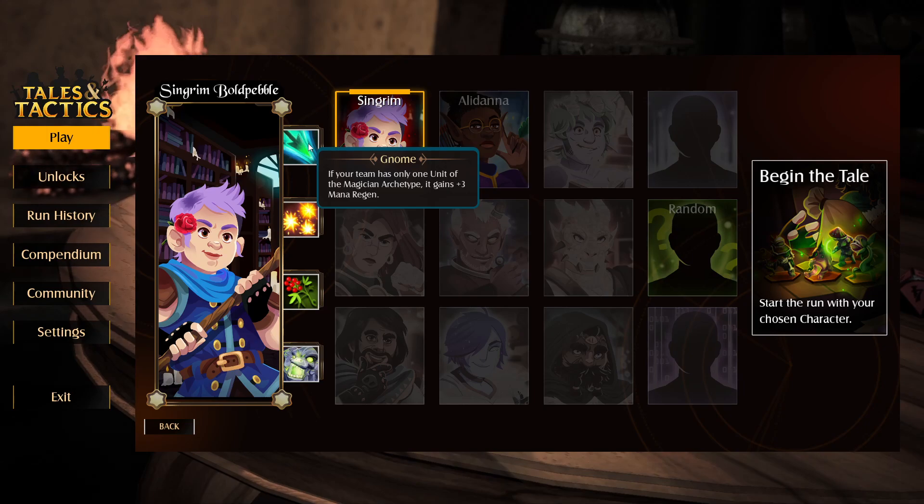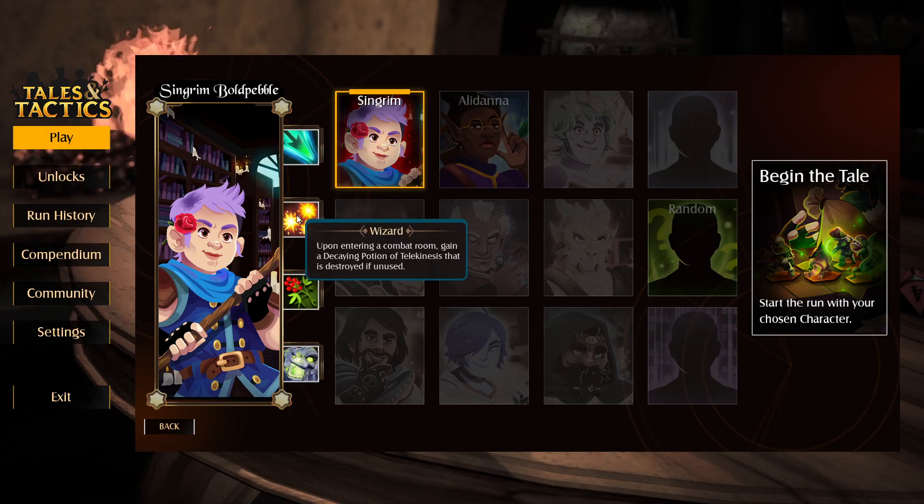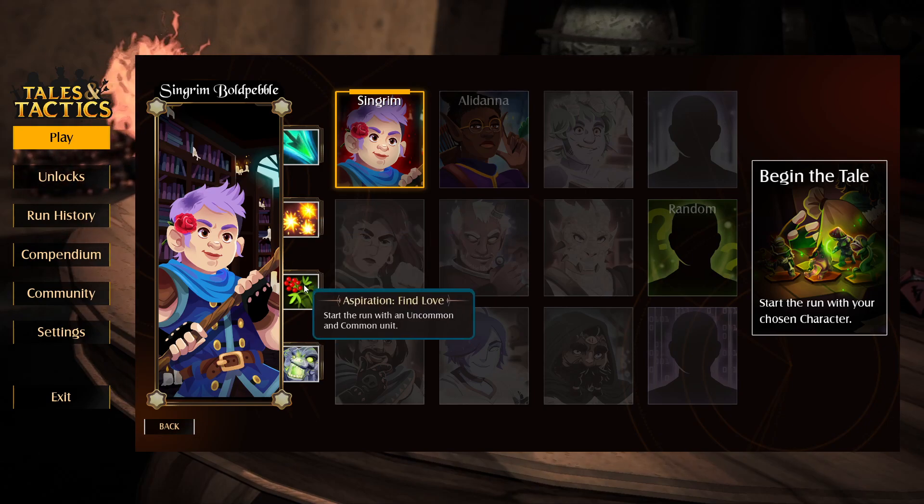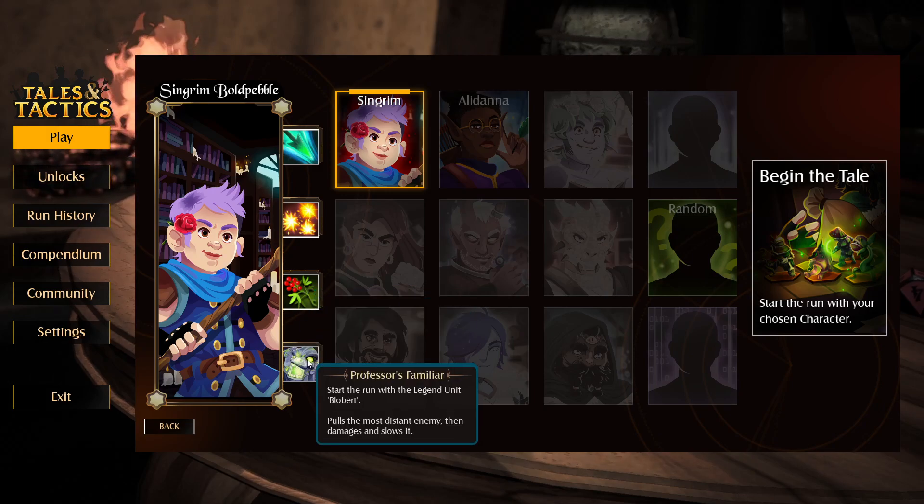Your team has only one unit of the magician type - it gains three mana regen. Upon entering a combat room, gain a decaying potion of telekinesis that is destroyed if unused. So it's just a free potion we can use every single battle. Start the run with an uncommon and common unit - that seems pretty good. Start the run with the legend unit Blobber.